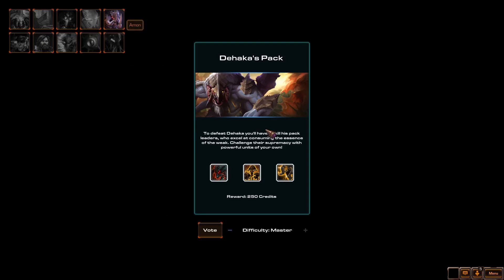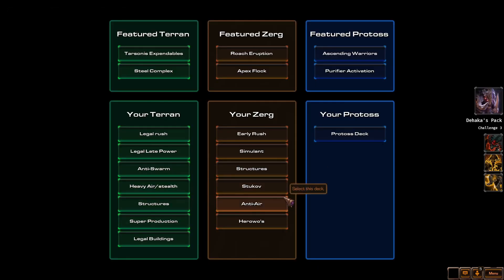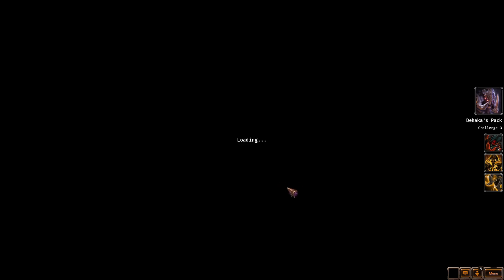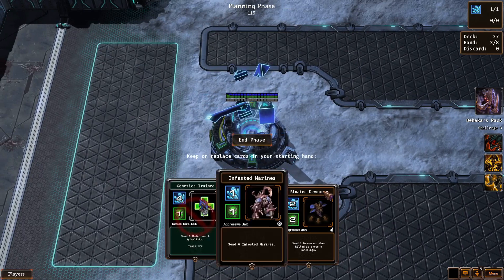All right, we're back to Keystone and it's time for level three Dahaka. Dahaka shuffles his discard off of this deck, which is going to be interesting to deal with. I was able to beat Dahaka pretty early on using my Stukov deck, but let's see if Dahaka this way will be a lot stronger.